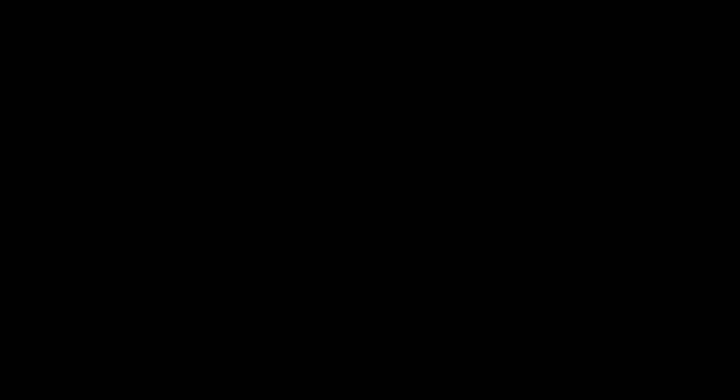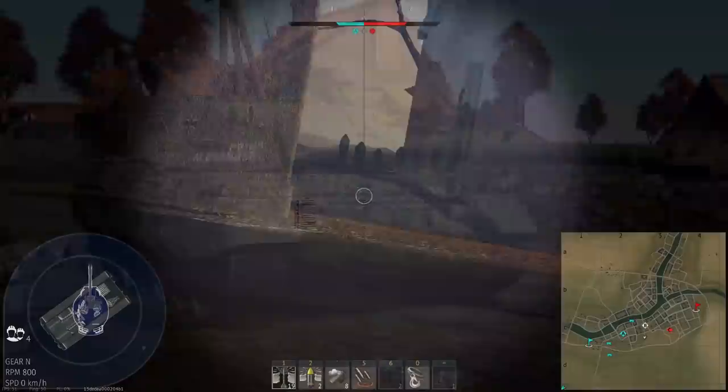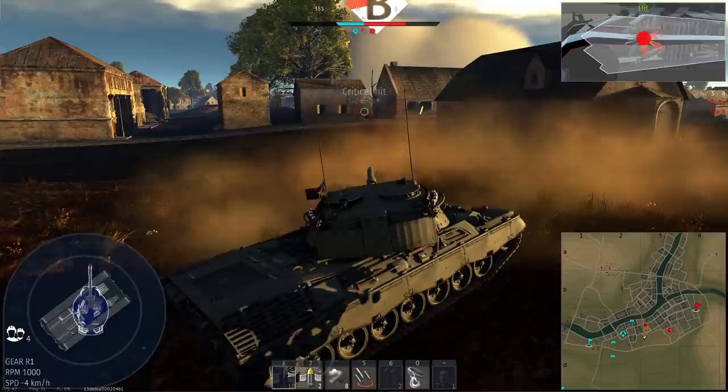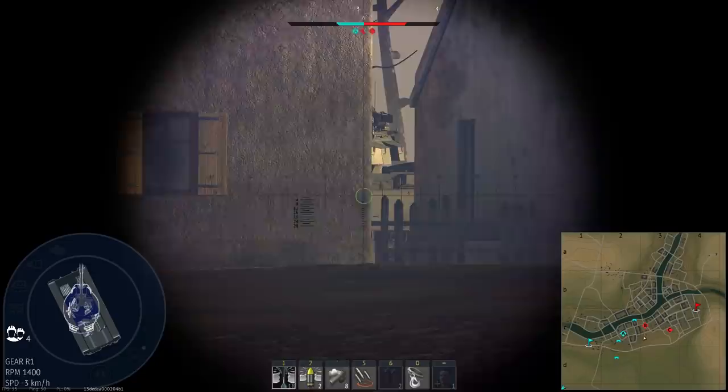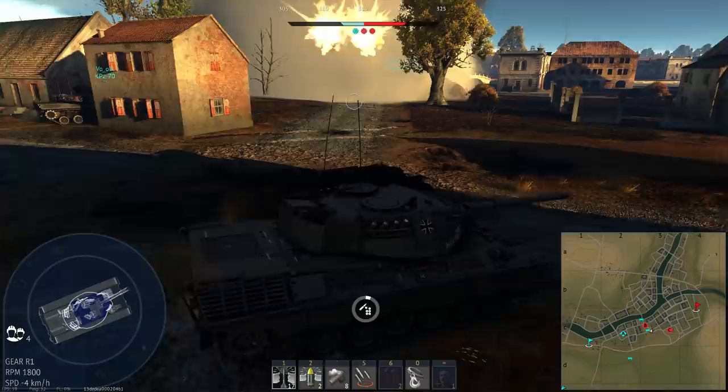Next up, a very recognisable tank — the Leopard A1A1. Visually similar to the previous Leopard 1, but with a fair few upgrades. Firstly, the armour is ever so slightly better. It's not really reliable against taking shots, but the turret has some extra plates and small segments of spaced armour that do sometimes catch some shots. Firepower is where the main changes are though. Firstly, it's fully stabilised, which is great. It gets a slightly improved rangefinder and access to an APFSDS round, DM23, which at 8.7 performs really well.